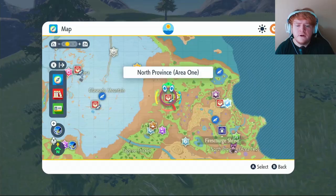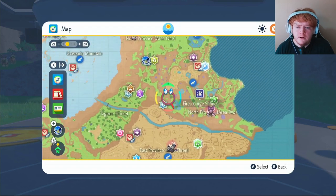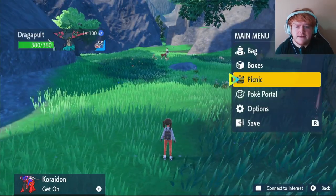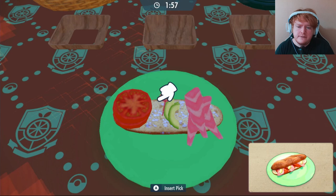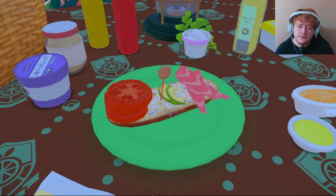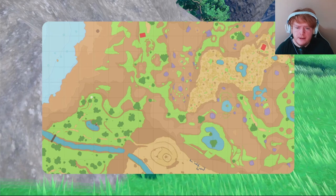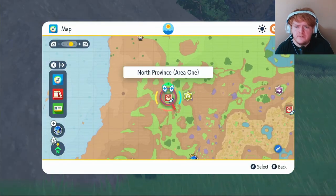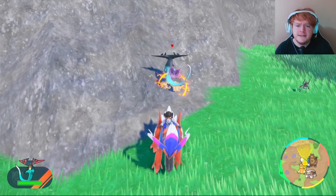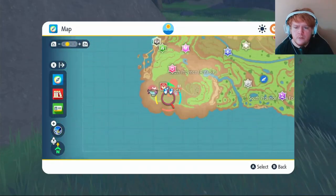For Noibat Fur, head to North Province Area One. I'd actually recommend making a Dragon-type sandwich first since all three Pokémon are Dragons and can be tricky to find. As soon as we activated the sandwich a Noibat appeared. Go along the path in North Province Area One — we found one at the end. Take it out to get your Noibat Fur. For Gible Scales, head over to Alfornada.